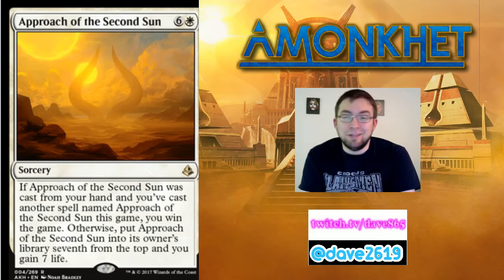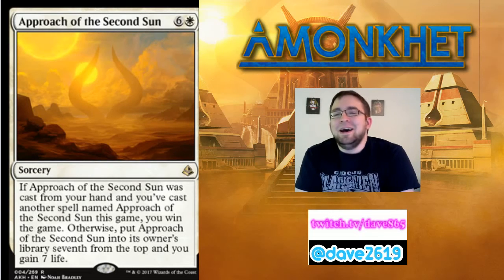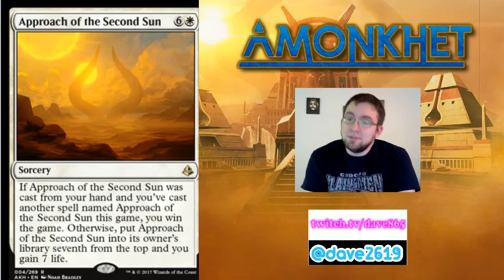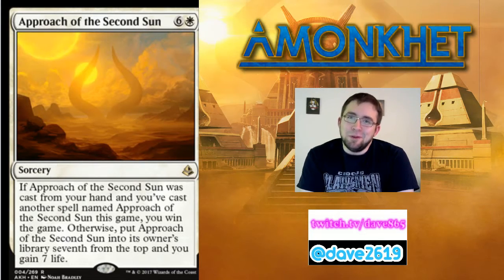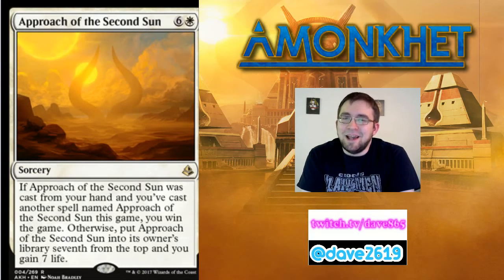Approach of the Second Sun — I love this card. It's six generic mana and a white for a rare sorcery. If Approach of the Second Sun was cast from your hand and you've cast another spell named Approach of the Second Sun this game, you win the game. Otherwise, put Approach of the Second Sun into its owner's library seventh from the top, and you gain seven life. I really want this card to get there — it doesn't have to dominate standard, but I want it to make an appearance.